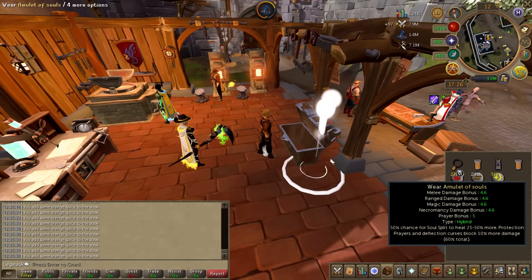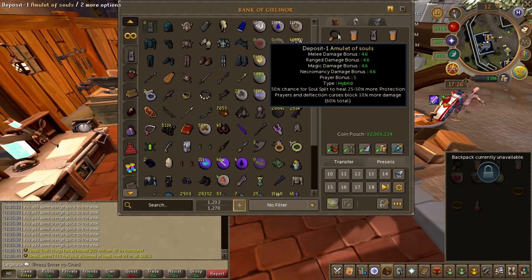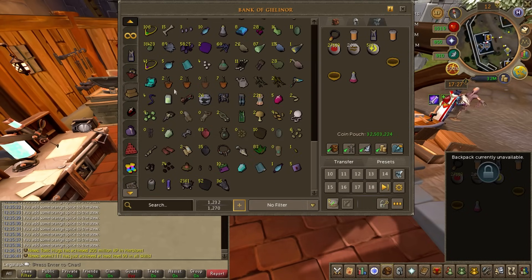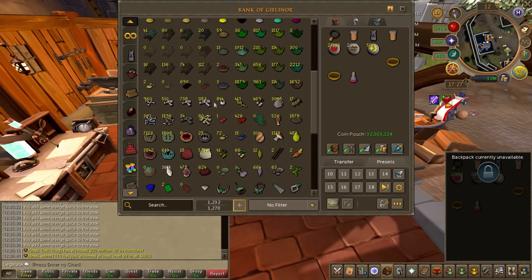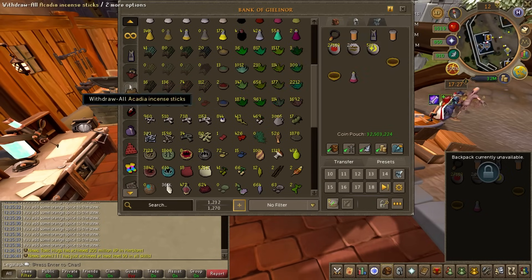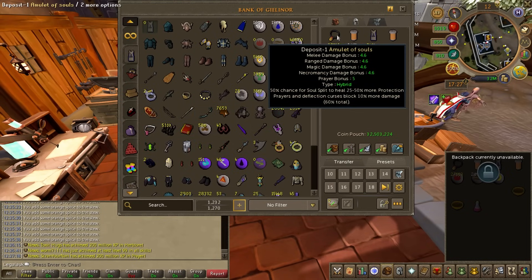The Amulet of Souls — this is going to be huge. I have a 50% chance for Soul Split to heal 25 to 50% more, which will be better for sustain, and also a little better for Reaver DPS. Protection prayers and deflection curses will block an additional 10% more damage. This doesn't stack with the powders of protection I've been using, but it means I can save time not having to get more powders whenever I use the Amulet of Souls. Reaper's necklace, Amulet of Souls — obtained. Our next Hydrix is probably going to go to the Ring of Death.